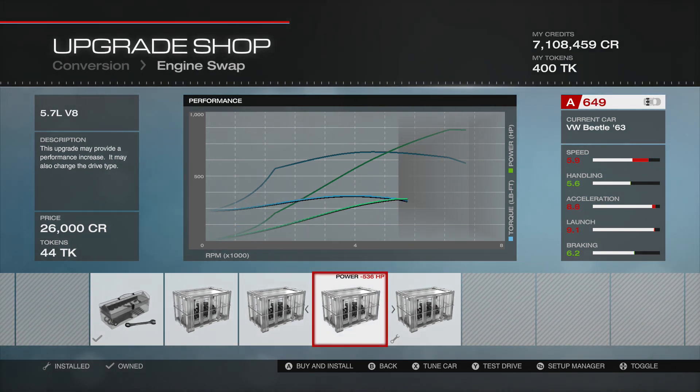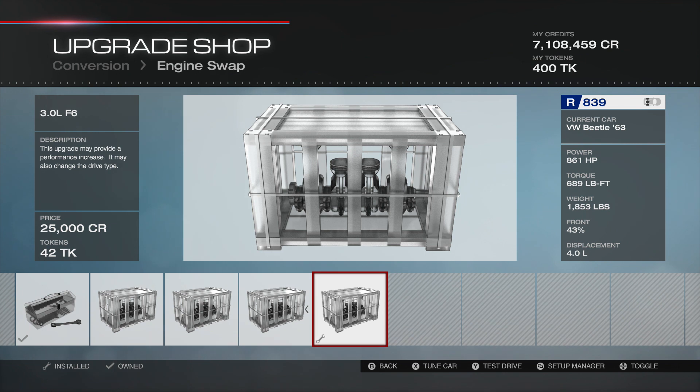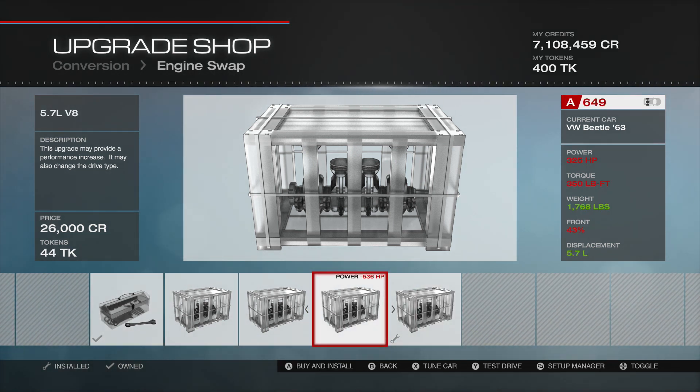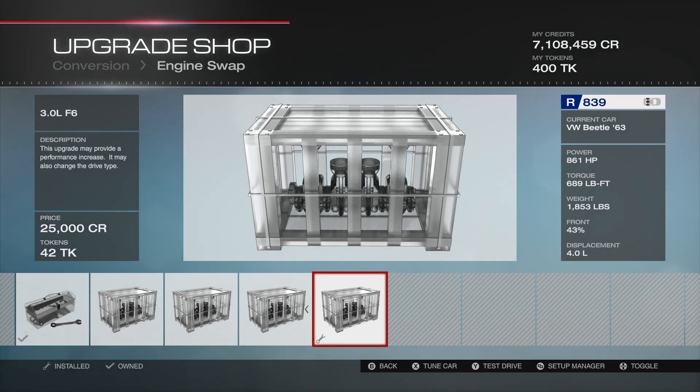There's a 5.7 litre V8 which we do see quite a lot of, but that's not the one I've gone for. A lot of people would expect me to put a V8 in it, but no — I've gone for the 3.8 litre flat 6. Ignore the fact that it says 3 litre, which is wrong; it's now a 4 litre. I've gone for this engine for a couple of reasons. First of all, it's the most powerful one here. The V8 gets just under 800 horsepower, this gets 861 — more power, more speed, more silliness. The other reason is that the flat 6 is an engine I've never used in Forza 5 as far as I'm aware. It doesn't go in very many vehicles, so I figured I'd give it a go and try something a bit different.